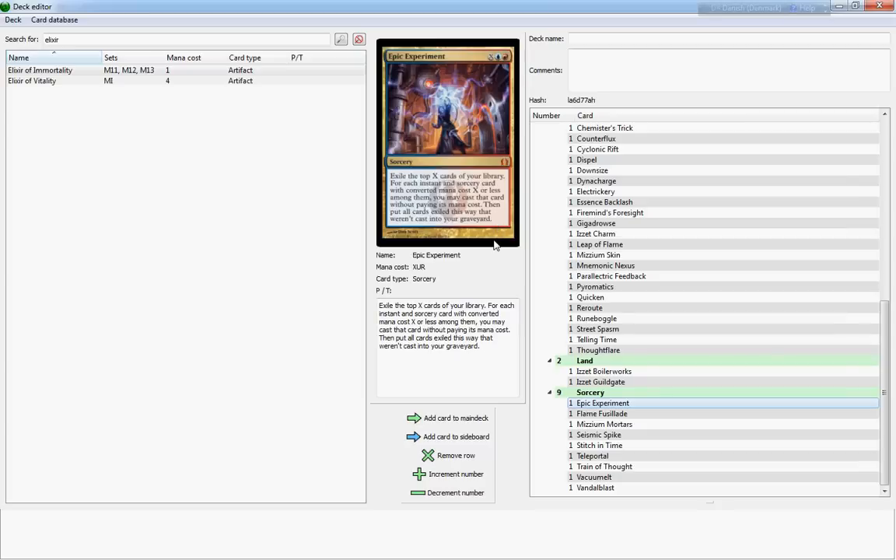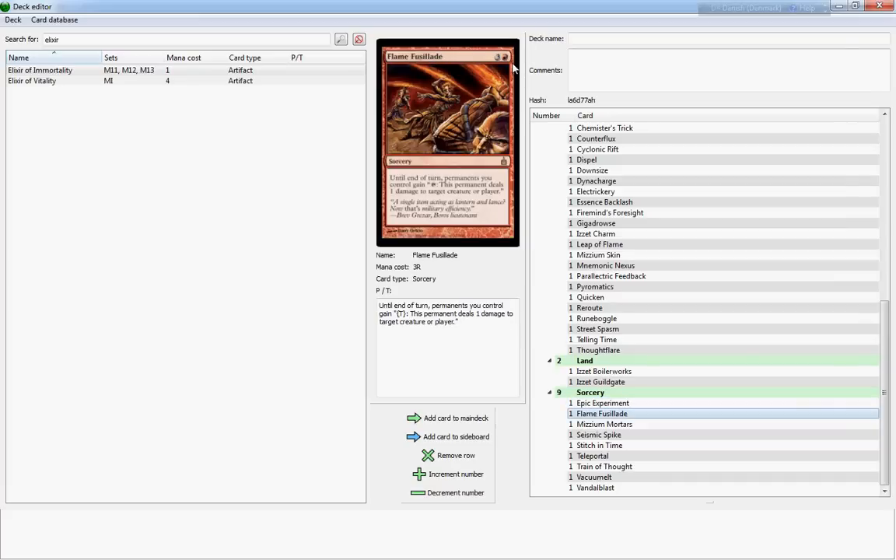Epic Experiment fits with the Izzet theme of experimentation and lunacy, but it's a little bit of a risk. In the best case scenario, if you pay seven to cast it, you might get four or five instant or sorcery spells that help you out a lot. You might also get one, two, or even zero because you're only drawing creatures and lands. I would only run this in a very spell-heavy, trick-heavy deck, but it's a nice idea.